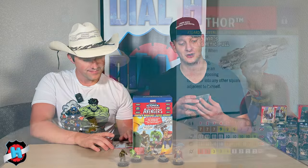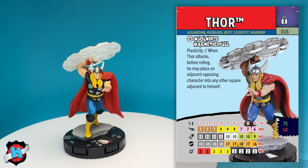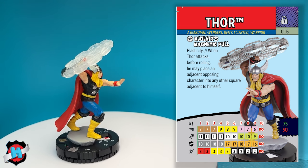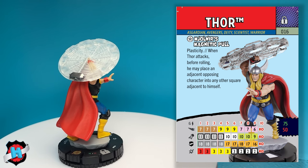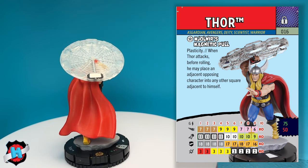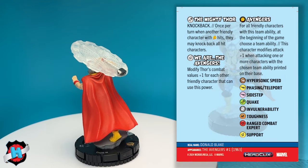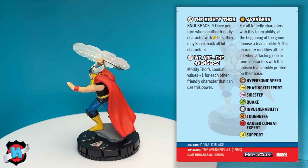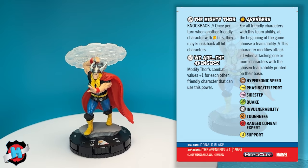Thor, who is an Asgardian, Avengers, Deity, Scientist, and Warrior, comes in at 75 or 50 points. He has Mjolnir's Magnetic Pull, granting Plasticity. When Thor attacks, before rolling, he may place an adjacent opposing character into any other square adjacent to himself. He also has an attack ability, the Mighty Thor — Knockback. Once per turn, when another friendly character with Avengers team ability hits, they may knock back all hit characters. He also has the We Are The Avengers trait on his last four clicks. When the team is down and out, that's when they shine the most.